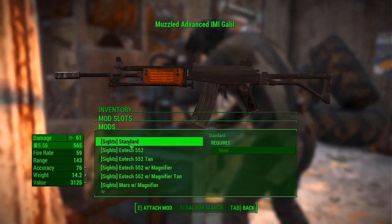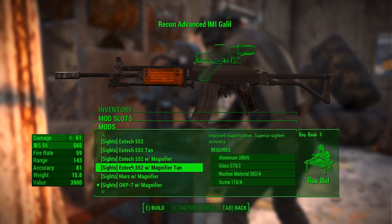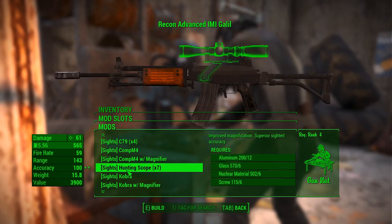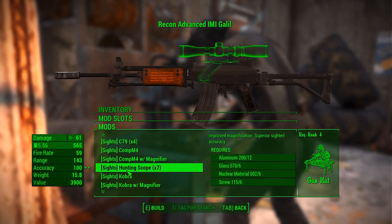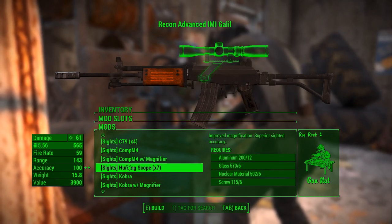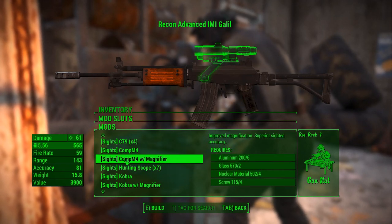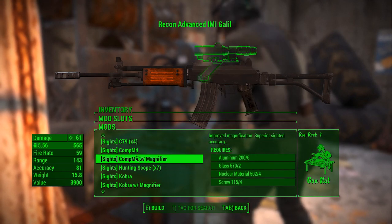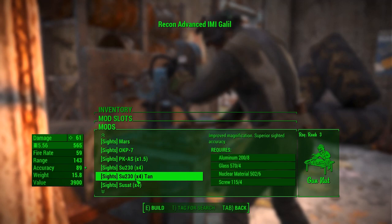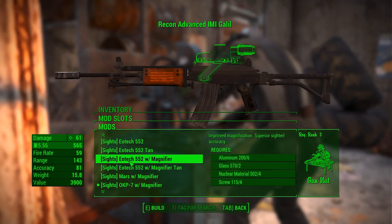There are 22 custom sights. There's iron sights here, standard iron sights, Eotech, all the fun ones, ACOGs. You get a 7x hunting scope, which I think is the highest level magnification you can get. There are also certain reflex sights that have come with magnifier options — so take note of those. Those are the Comp M4, the Cobra, and the Eotech 552.